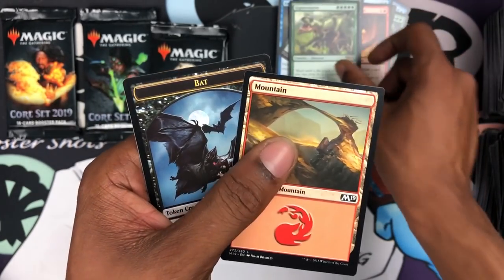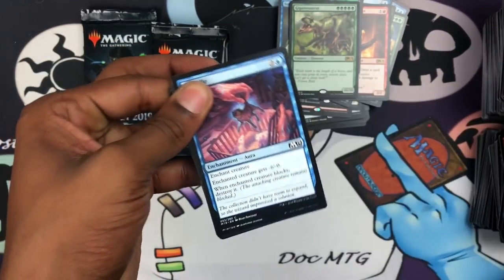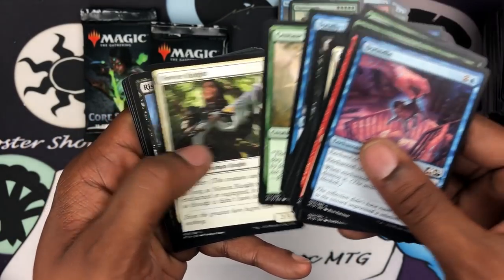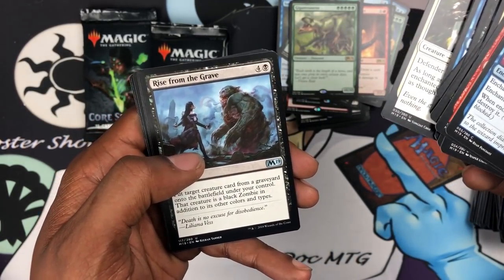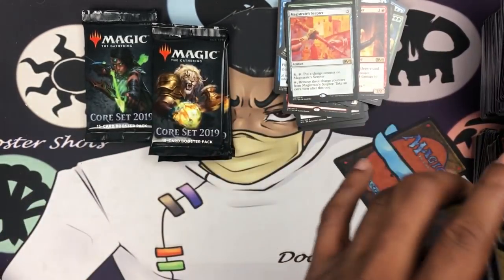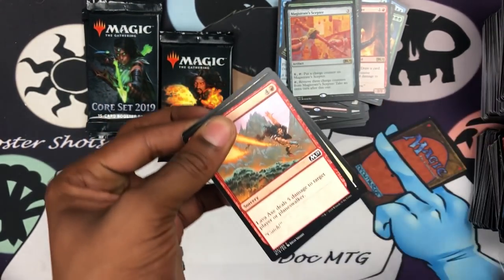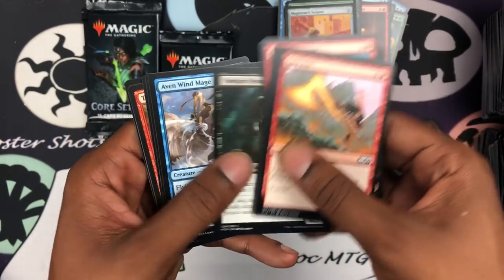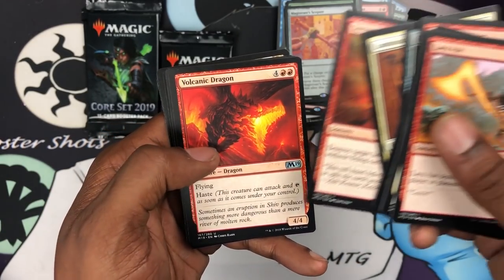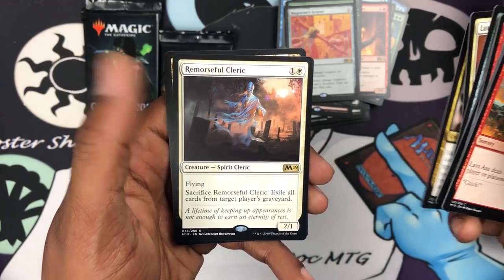We got Psychic Corrosion, Leonin Vanguard, Colossal Majesty, another Gigantosaurus, and a little fatty bat in the back. In the next packs: Novice Knight, Rise from the Grave, Bell Specter, and Marauder's Scepter — and another Nicol Bolas token. Man, they're giving those out like everybody's gonna get a Nicol Bolas. We got a Titanic Growth, Volcanic Dragon, Brawl, Banefire, and Remorseless Cleric.